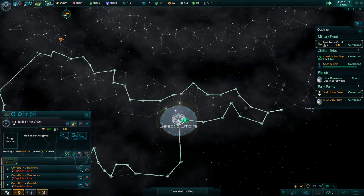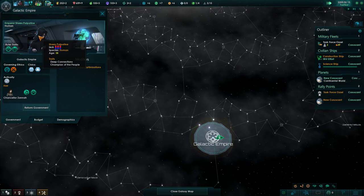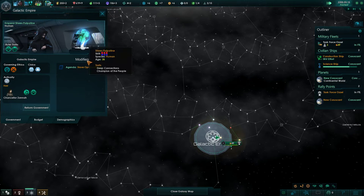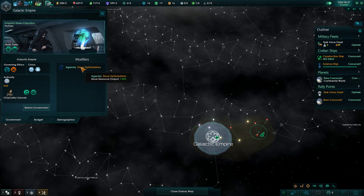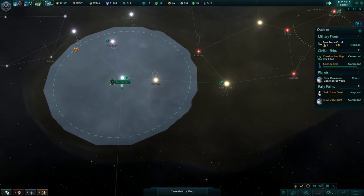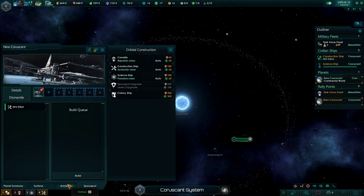We've got a new heir. I don't know if Palpatine can die - I don't know if he's immortal or not. I kind of hope that he is. But if he does die, we'll have Chancellor Zena here, and his agenda is slave optimizations - slave resource output plus 10%. I actually don't know what that means exactly.